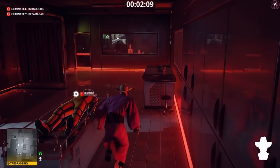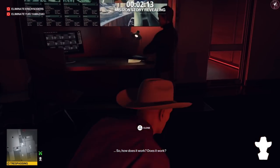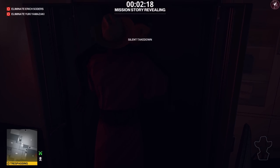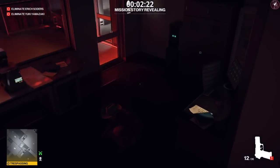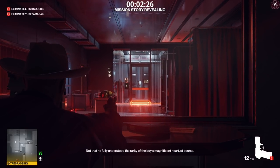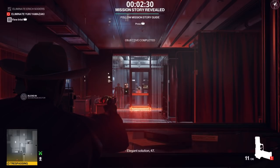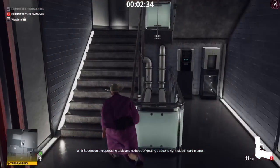Once we get through that area we're going into the security room while staying crouched. There's going to be a guard in there, so pull out the cardboard bust we picked up earlier and smack it on the back of his head to knock him out. Put his body in the locker and pick up his weapon — it's an inaccurate pistol, but we need to line up the shot at the heart in the distance and take the shot. That will shoot the heart and effectively take out Eric Sodas — that's one target completed.